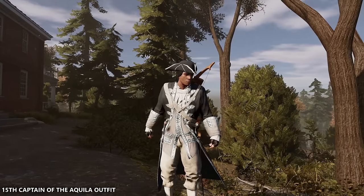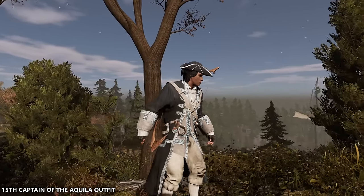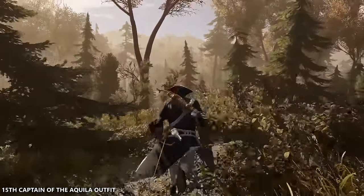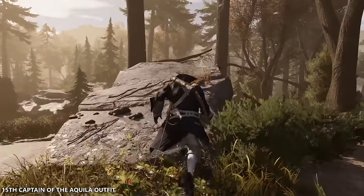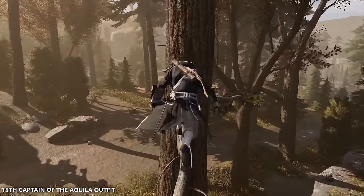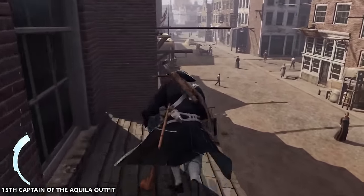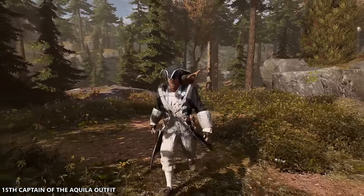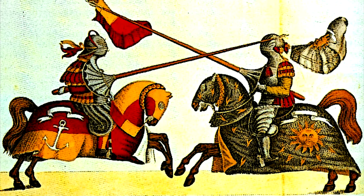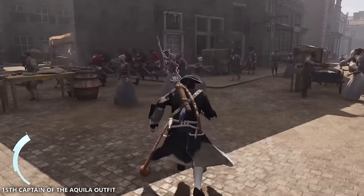If there was ever an outfit that definitely does not fit well on Connor Kenway, it's for sure the captain of the Aquila outfit. Similar to the colonial assassin outfit, this isn't my favourite because of what's on his head. If there was a way to hide hats or headwear in the older Assassin's Creed games, this would be the perfect outfit to apply that to. Maybe if Connor wasn't so bulky and awkward looking this outfit would've looked a lot better — I feel like on a character like Shay Cormac it would look amazing. The oversized cuffs on his arms raise questions — why are they so incredibly big? It reminds me of something gladiators wore when they'd be jousting. While I do appreciate the colour, the overall design from head to toe does not exactly bode well with me.